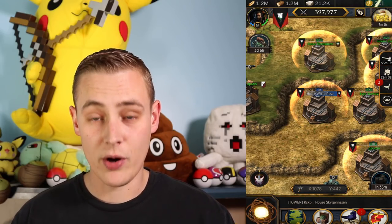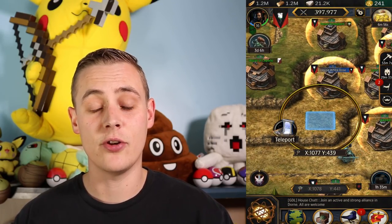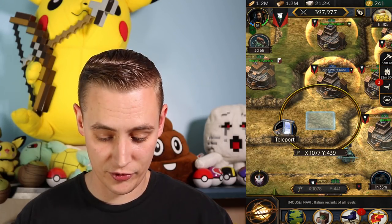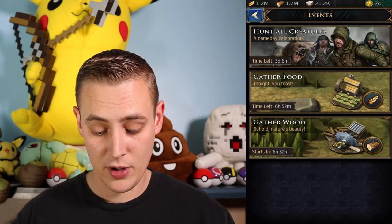The first way you can get bricks is go to your event tab. If you go to the map and go to the top left corner, right underneath your profile picture, you'll see the event tab — click on that.